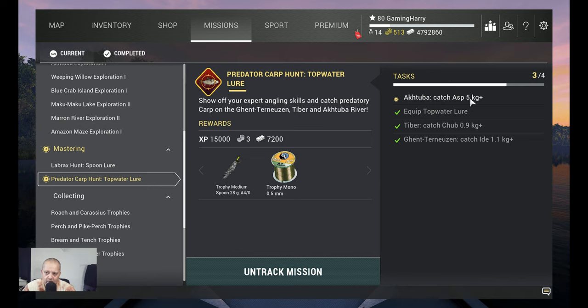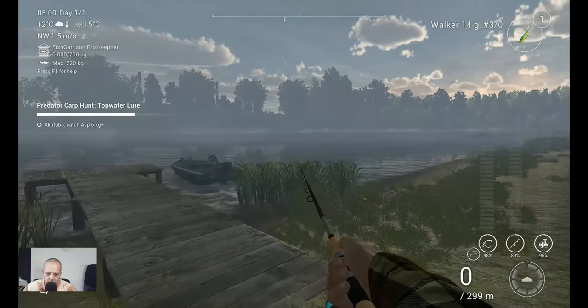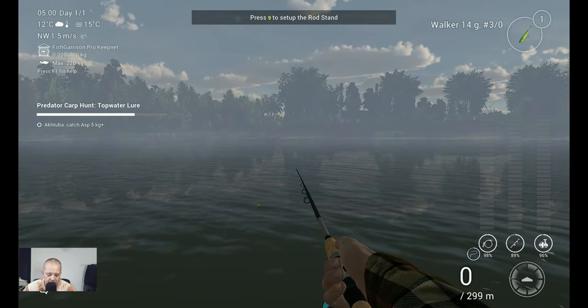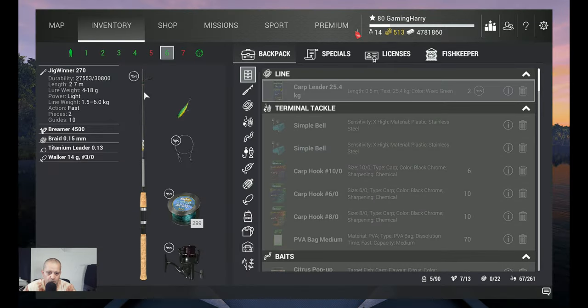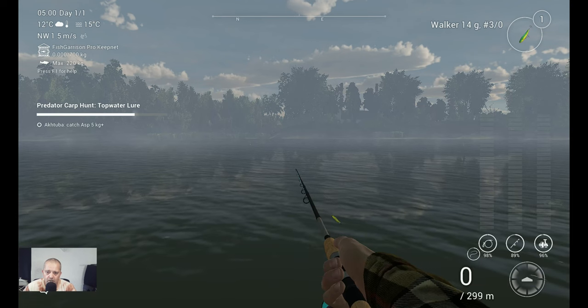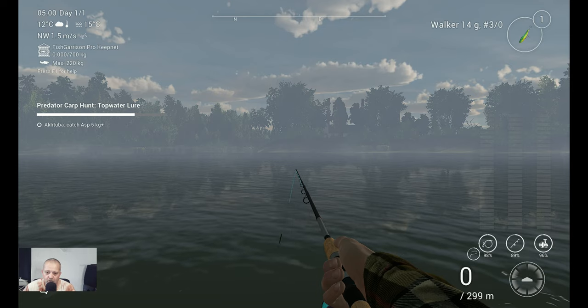We now have two fish and need one more — the Asp, five kilograms or bigger, at Aktuba. We are at Aktuba. Here we need to catch the five kilogram plus Asp. Over here at the boat dock is a spot where I catch a lot of those fish. I'm also using the Jig Winner here because I want to throw a little further, but with the same Walker 40 grams 3.0. I'll be back as soon as I've got him.